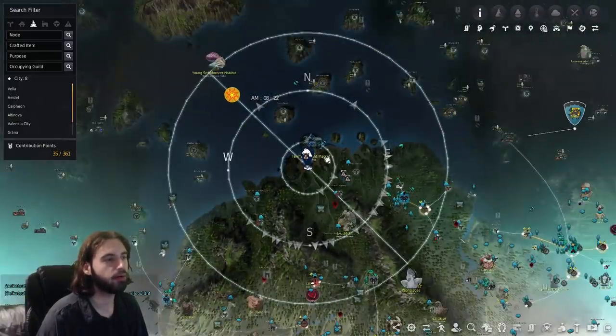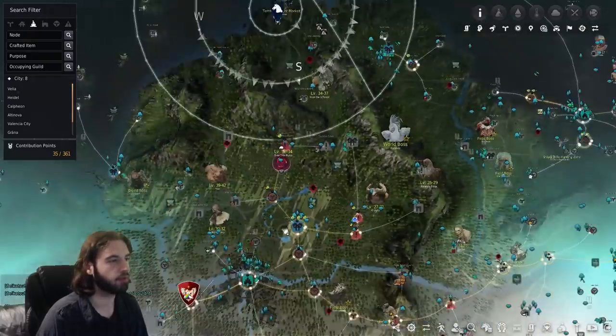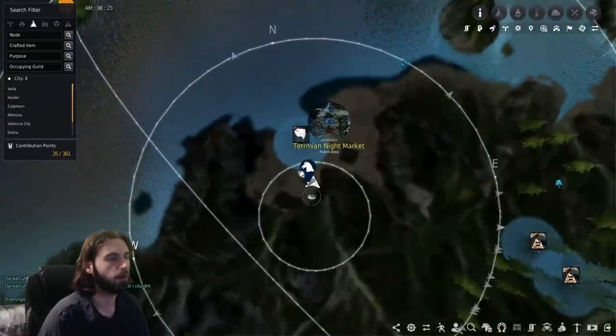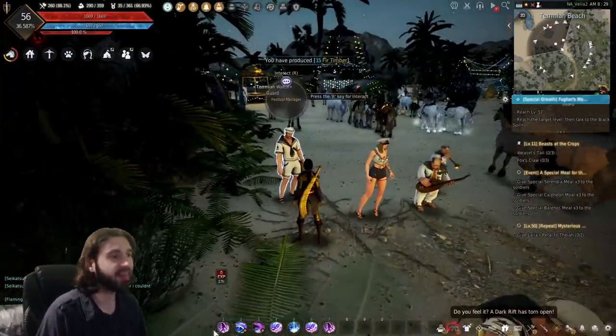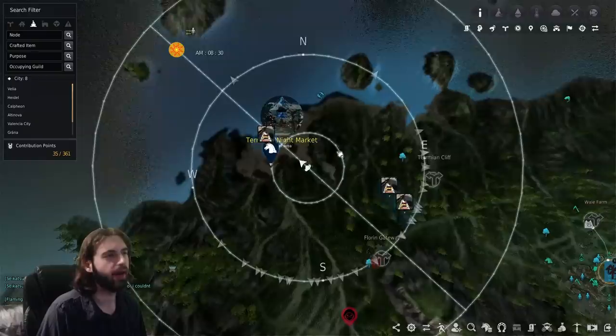This is where you need to go. Relative to the city of Olvia, you're up and to the left of it, and relative to Calpheon, you are straight above Calpheon to the Termian Waterpark area, the Termian Beach. The first event quest is going to be picked up from the festival manager located at the entrance of the Termian Waterpark, at this location right here on the map.